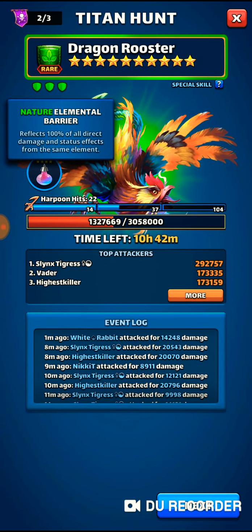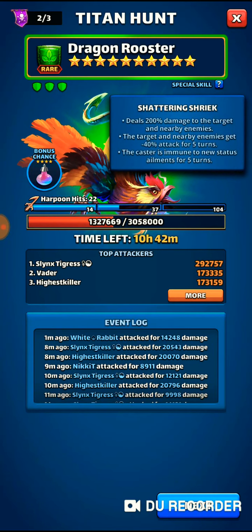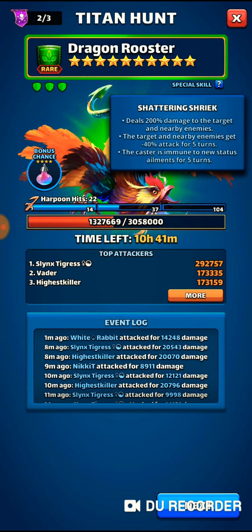This is a nature elemental barrier, which reflects 100% of all direct damage and status effects from the same element. So this is a nature titan — I cannot bring any green heroes in. I mean, I could, but it's not wise. The titan's special, Shattering Shriek, deals 200 damage to the target and nearby enemies, and those enemies get -40 attack for five turns. The caster is also immune to new status ailments for five turns.